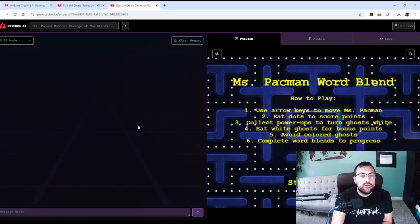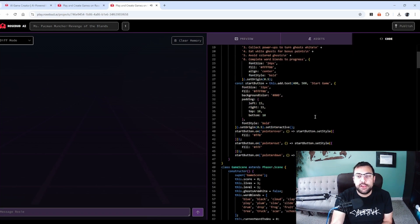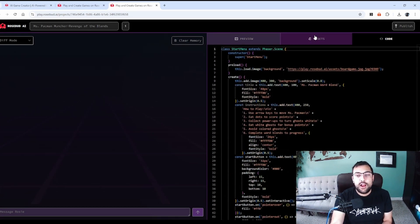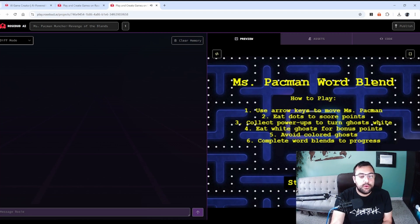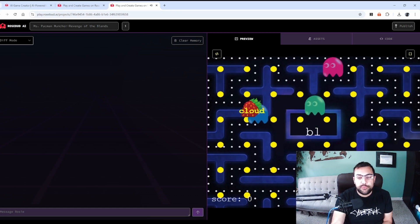We get this little menu. On the left we can type in our prompt using natural language, and we can clear our memory if it gets too much. We have assets we can generate and we have code — you can actually view and edit the code yourself, which you don't need to do. So let's try to change Ms. Pac-Man, this character, into a different person.